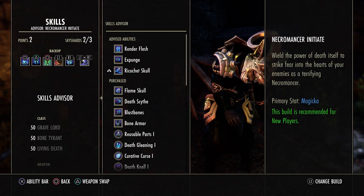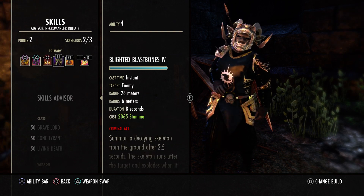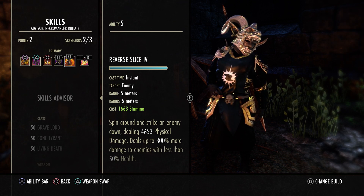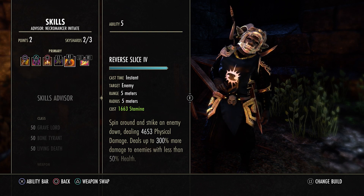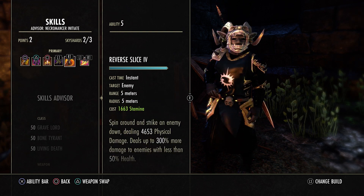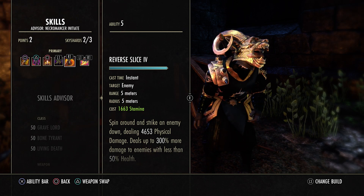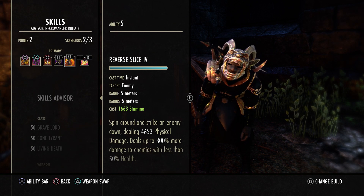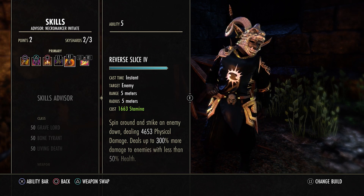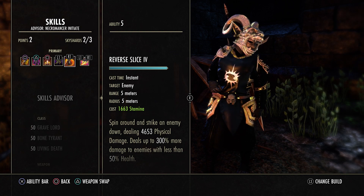Going into the skills, the front bar is pretty straightforward. We're using D-Swing, Camo, Forward, Blast Bones, and Reverse Slice. You definitely want to go with Reverse Slice — I know a lot of people like to stick with Executioner, but Necro is an AoE class, you need an AoE Execute. You have Blast Bones and Dawnbreaker, so you need to be able to finish multiple people at the same time. They fixed Reverse Slice so it hits hard again, and we're using Bloodthirsty, so it doesn't matter. If you get people to half health and start Reverse Slicing, they're going to start getting nuked.